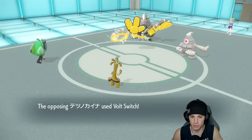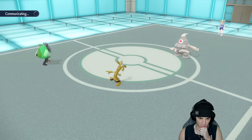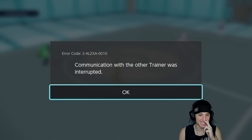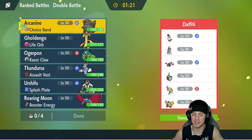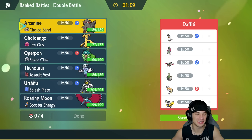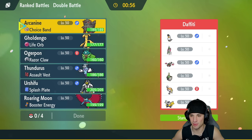Ursaluna comes out and it's looking really scary — and then they quit the battle! We'll take that 2-0 all day long. They quit after seeing us set up Swords Dance and Nasty Plot. Let me know in the comments — do you think they turned off their console, or actually disconnected? I definitely feel like they turned off their console. We're 2-0 going into our third and final battle.